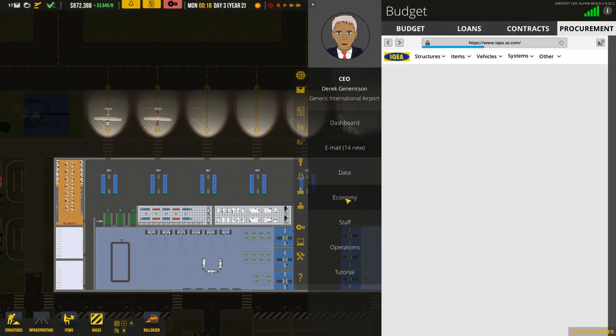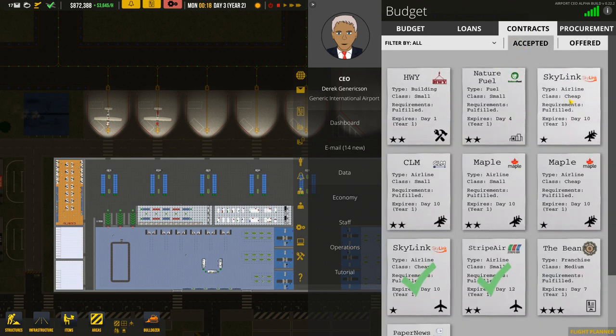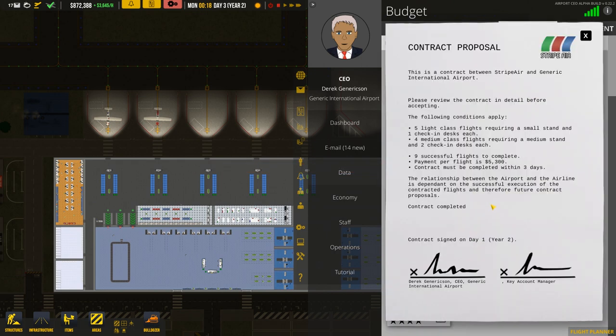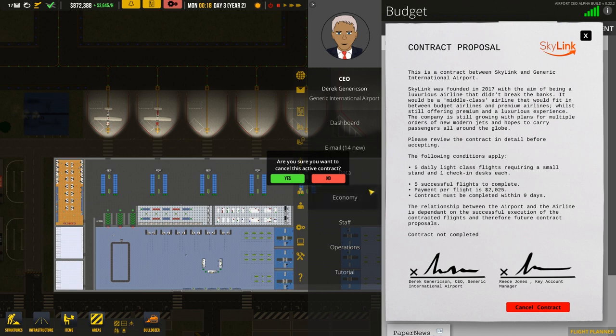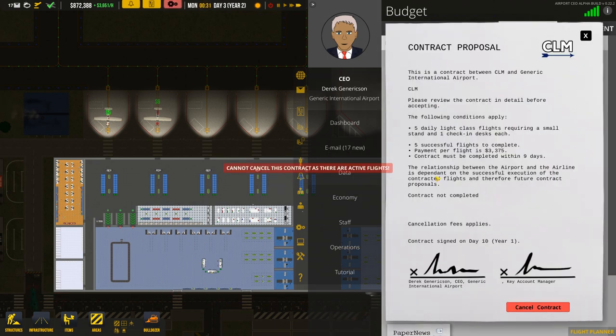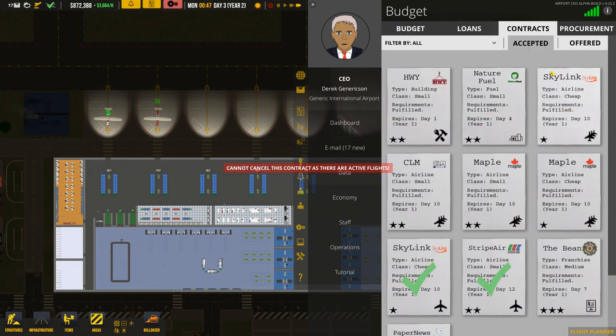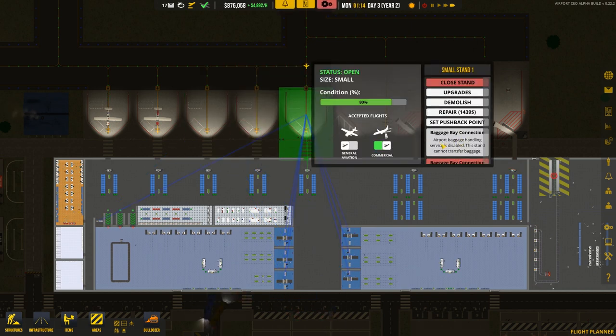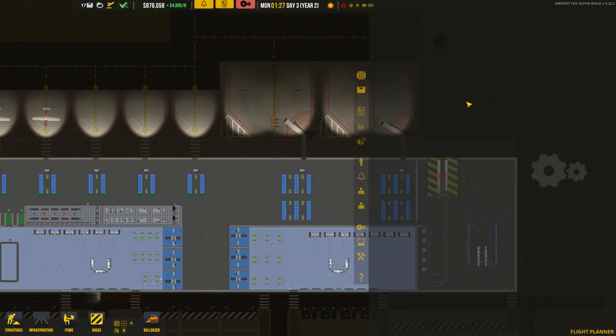Let's go to Economy, Contracts, Accepted, and cancel contracts for all of these flights. Some of these I don't know why they're still there — five daily flights requiring small zone. Let me try deleting these contracts... I'm trying to cancel but it's not cancelling at all. It's just completely broken. I can't do anything about that, so I'm not going to worry about it. I'll just activate the baggage bay.